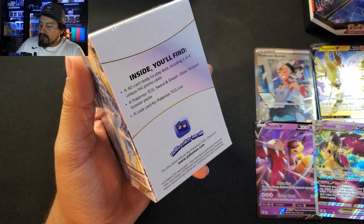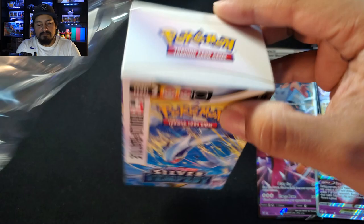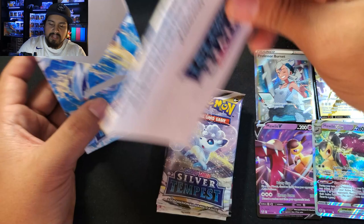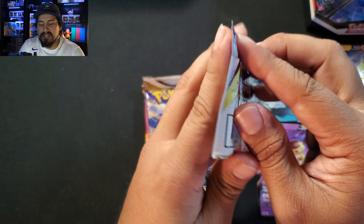Now our final four packs from the second Build and Battle kit. Honestly not a terrible opening — one of the better ones. My local card shop had a few more of these; I might want to go back and grab them. We got Archeops — still haven't hit that Moltres. Our four packs are Vulpix, Lugia, Eleki, and Drago — same as before, didn't double up on any in a single box.